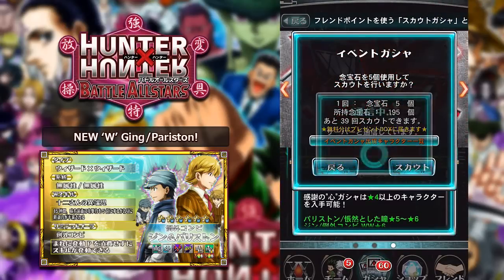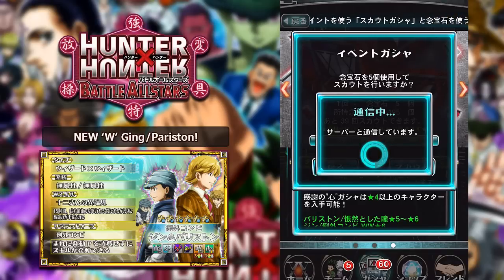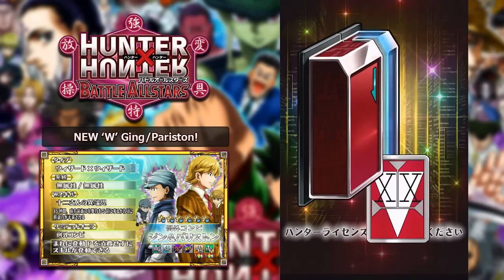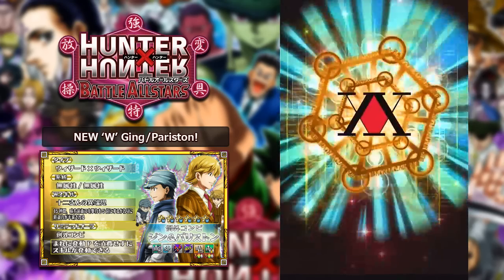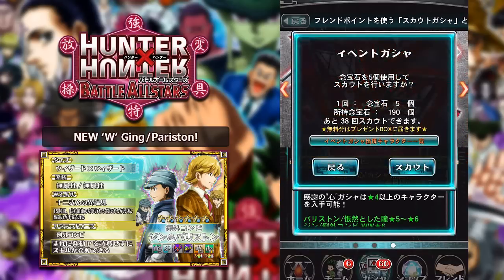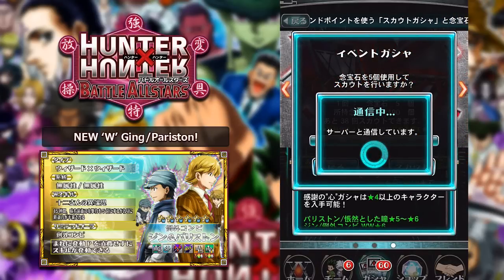Let's do maybe 10 more pulls worth - spend another 40 gems and get two free pulls out of that. We get a character whose name I don't remember - god, I'm really bad with names in this series. But I've heard that one copy of this unit is actually really, really good and sought after. I'm just not too sure if this is the good one.